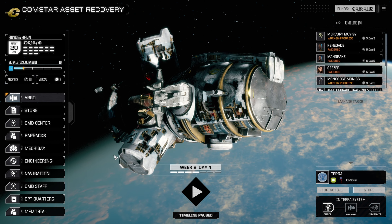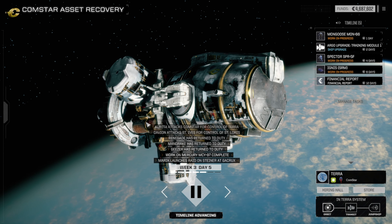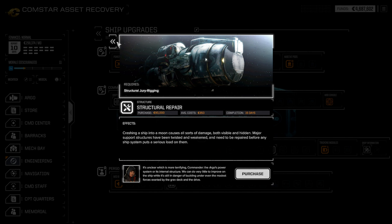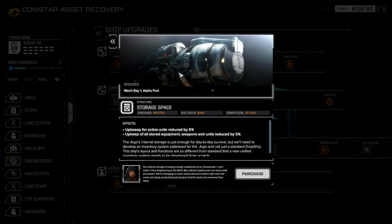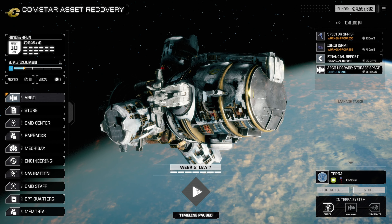We're just going to spin until we're good to go for our next mission. Looks like we're going to get our training module upgrade. Excellent — so we can go straight back into engineering. We've got 4.6 million, so we can look at what we're going to upgrade next. We can do some structural upgrades, and storage space might be good because it reduces our upkeep costs. We'll go with storage space.